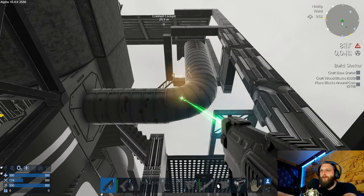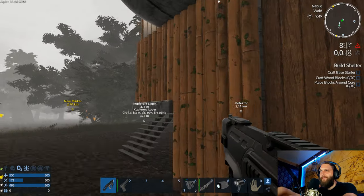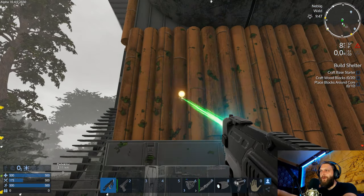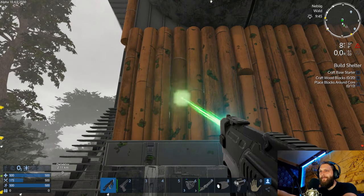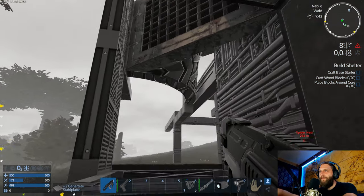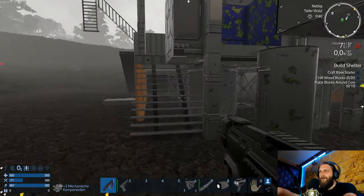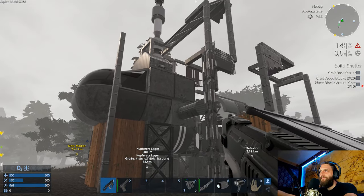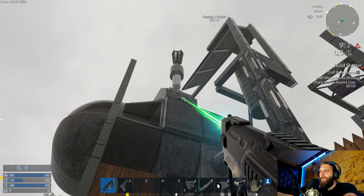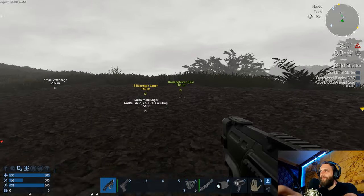Gefechtsstahlblock – die haben eigentlich alle keine Funktionen, aber sehen halt nett aus. Das kriege ich glaube ich auch nur Stahlplatten durch. Von daher baue ich die eine jetzt ab und dann ist gut. Gehärtete Stahlplatte sogar. Hier kriege ich Holz – nee, aus irgendeinem Grund ist das auch Stahl, auch wenn es aussieht wie Bambus. Hier haben wir noch ein bisschen Elektronik – die nehmen wir doch gerne mit.